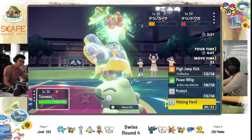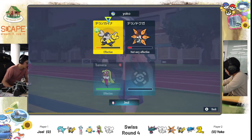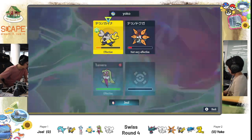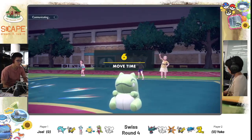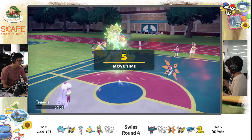Sure, you outspeed things like Iron Moth under Trick Room, but so what? You can't really accomplish anything. Looking from the team sheet, the most that Hatterin has, Iron Moth resists all of them — even with Iron Hands. Iron Hands also resists the Drain Punch that it carries. Looking from here, the Trick Room mode might not be the best optimal choice for Joel here.